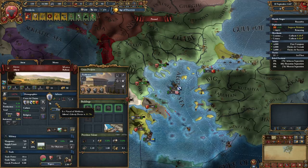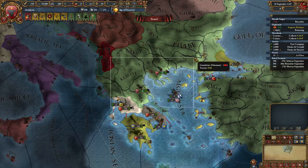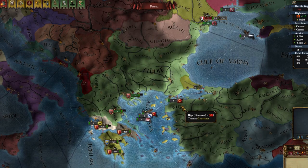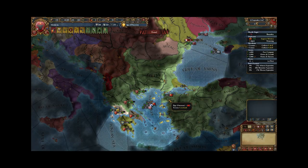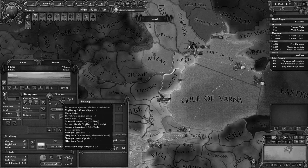Athens is a vassal of Moldavia - unexpected. I have no idea why that happened either. I should have a war with the Ottoman Empire, but if it is useful, we'll use it. But guys, if you know why this happened, let me know in the comments.